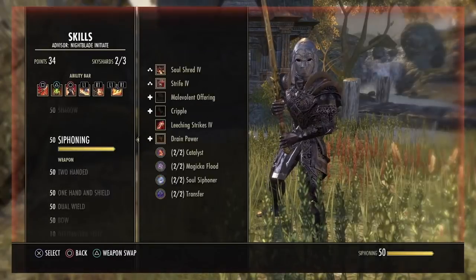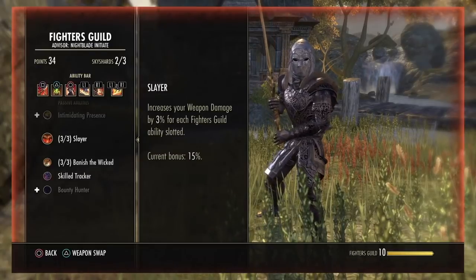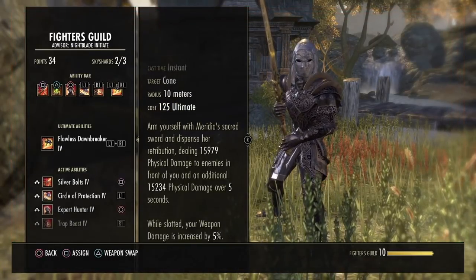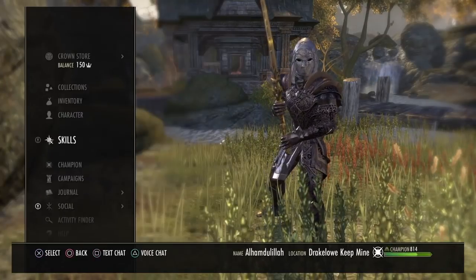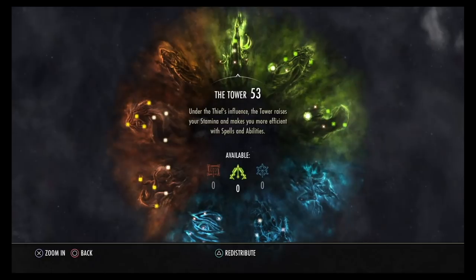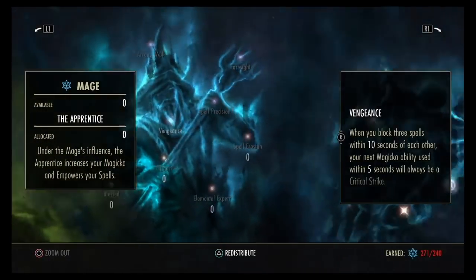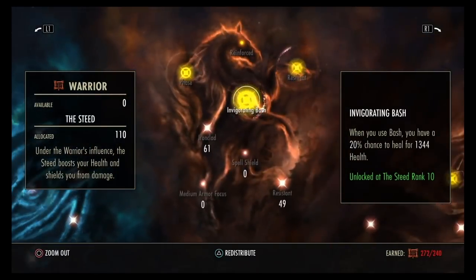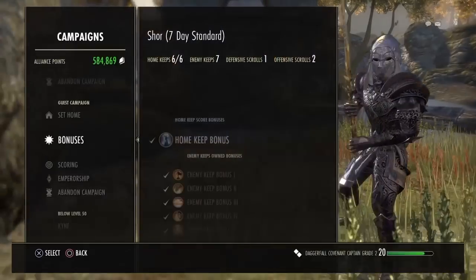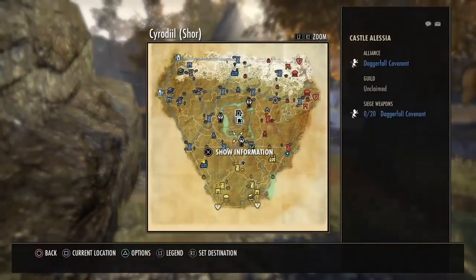If you guys haven't seen that video, I will link it down in the description below, so definitely check that out if you haven't already. The Slayer passive for the Fighter's Guild gives us an additional 15% weapon damage, and then on top of that, the Flawless Dawnbreaker gives us an additional 5% weapon damage on top of that. Now I'm just quickly going through my CP and showing you guys exactly what I rock. We are in an almost fully buffed campaign, but yeah guys, that's about it. If you guys did enjoy, please leave a like and do subscribe if you haven't already. We'll see you guys in the next one. Peace.